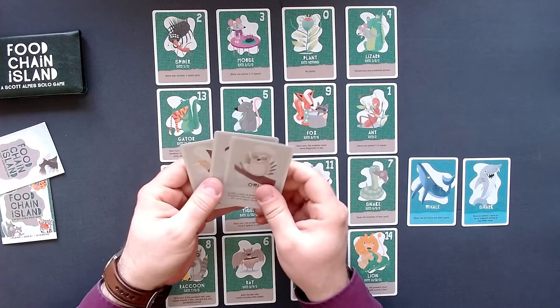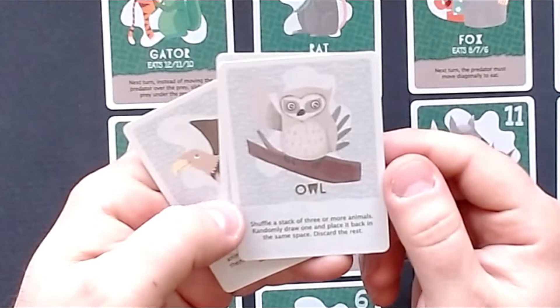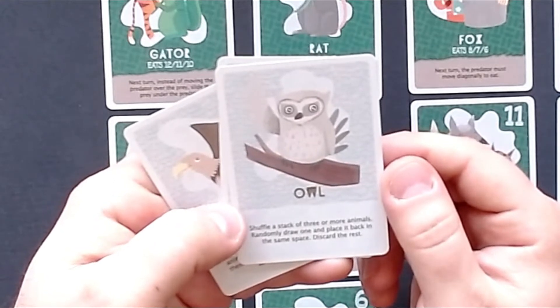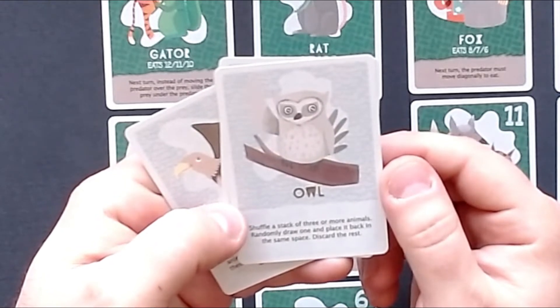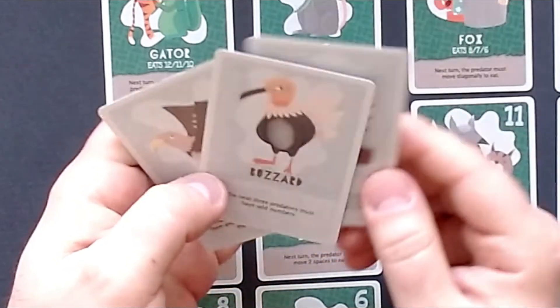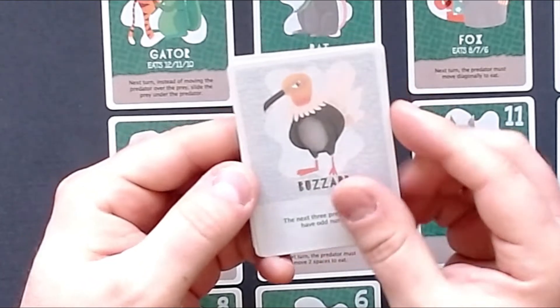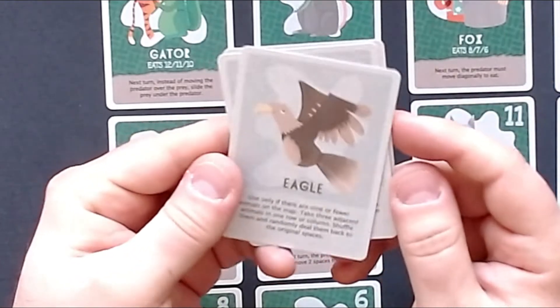There are three — let's go over all three. The owl: shuffle a stack of three or more animals, randomly draw one and place it back in the same space, discard the rest. That one is very interesting. Then we have the buzzard: the next three predators must have odd numbers. That is pretty tough.